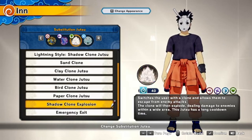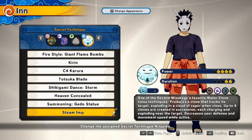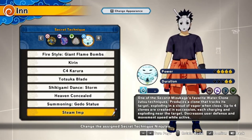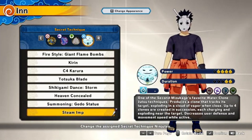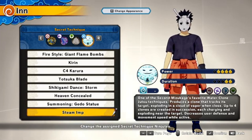Substitution jutsu is whatever — I just use Shadow Clone Explosion from Reanimated Itachi. Your secret technique is Steam Amp, which has more duration and basically decreases the user's defense and speed, with up to four clones each charging and exploding at targets, decreasing their speed — which is bad and good at the same time, but does a good amount of damage.